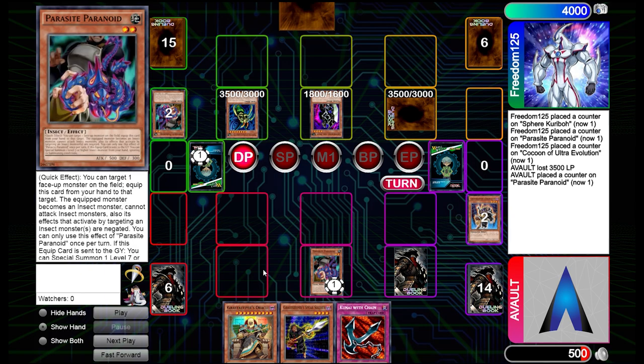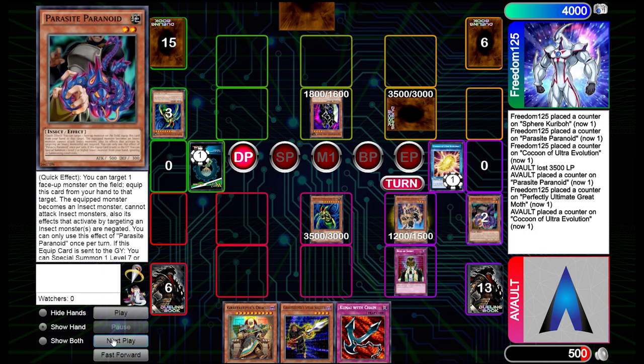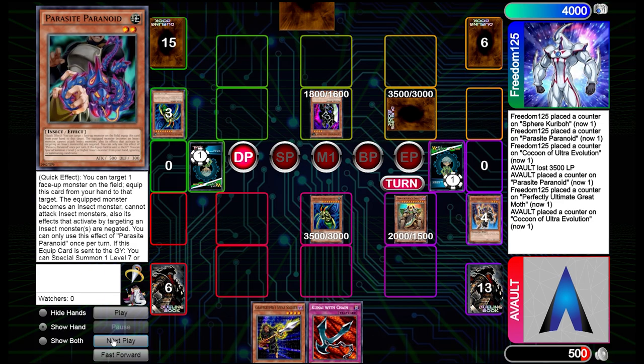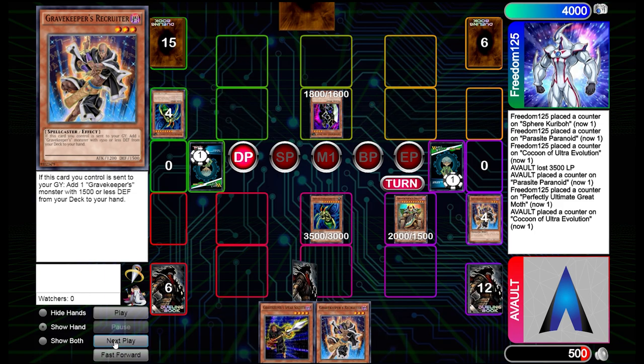We're going for a bigger play here. We're going to use our Rite of Spirit to bring back Recruiter, and then bring our Gravekeeper Oracle when we need to — that's like instant Oracle, which is just really good. We're going to do our Parasite Paranoid first to get rid of their Moth, really taking advantage of them being way too aggressive early on.